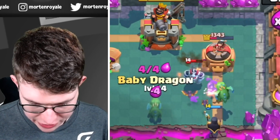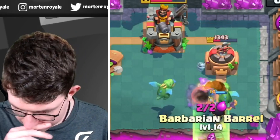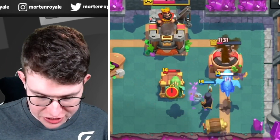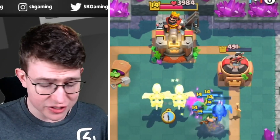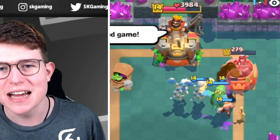Exactly. Going another Baby Dragon in the pocket — why not? Also Baby Dragon. Really putting the pressure on his tower. The only thing he can do is go back, but he cannot because he's too low on elixir. GGs well played! Another win.